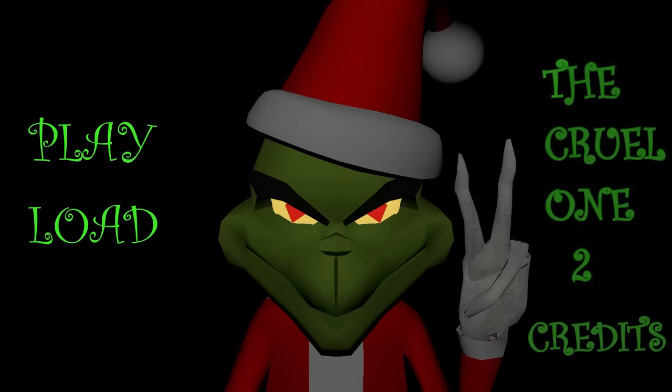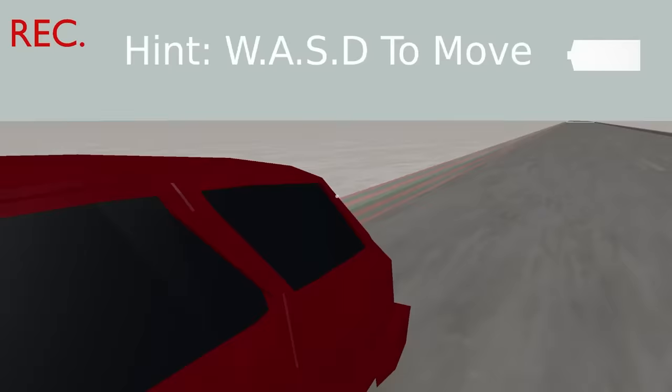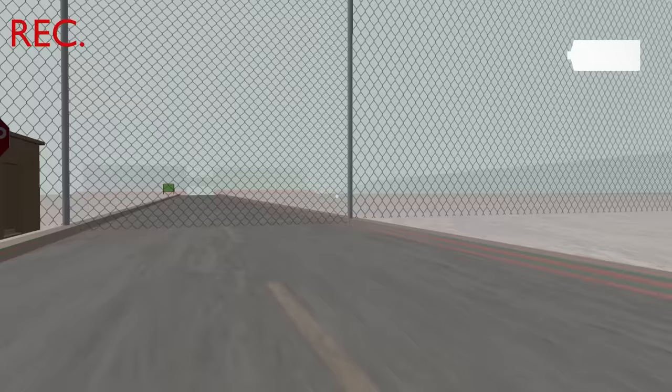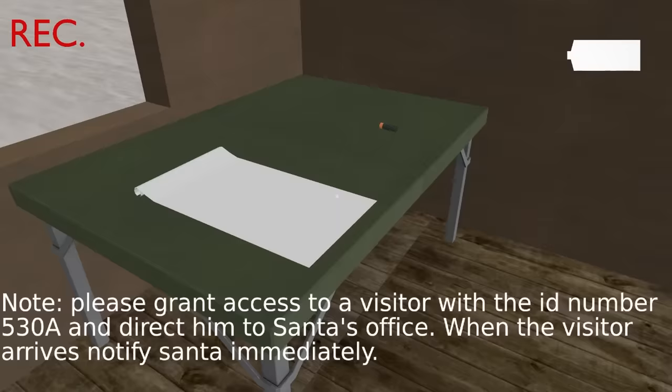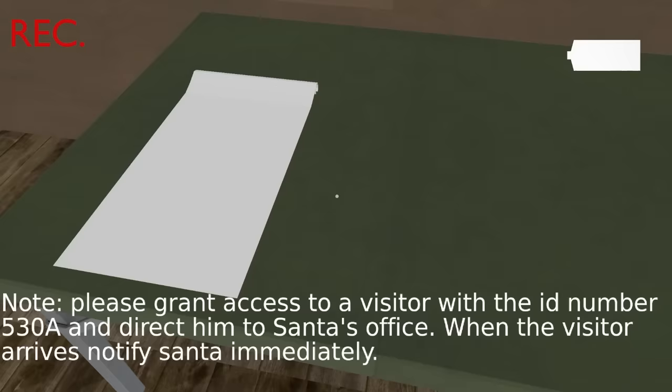This game kind of feels like a virus, if I'm being honest. Alright, hint: WASD to move. Where are we — Area 51? It's literally just a giant gated area. 'Please grant access to visitor with ID number 530A and direct him to Santa's office. When the visitor arrives, notify Santa immediately.' Oh, we're working for Santa.